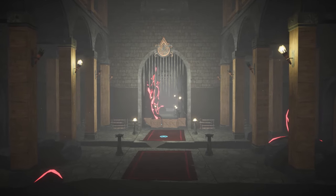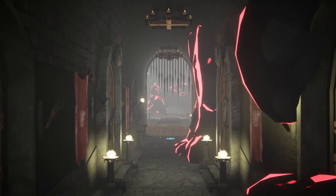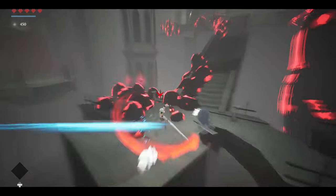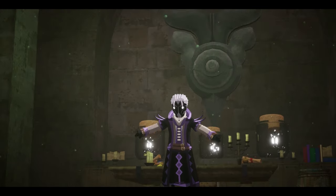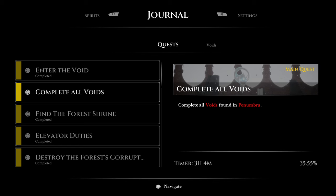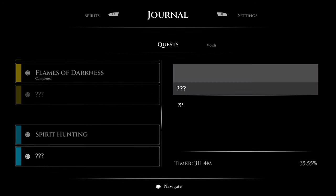At first glance, Blue Fire may resemble what Hollow Knight might look like in a 3D space. It's got plenty of familiar ideas in terms of exploration and combat. The few scattered survivors that aren't trying to kill you have small quests for you — ones that are actually tracked in your log, which is something I've always wished for in games with sprawling worlds like this one.